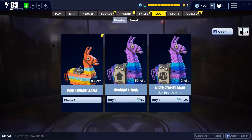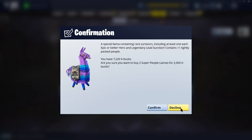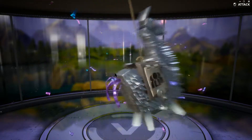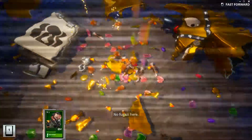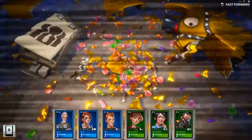How about we open up some llamas? We've got a couple of Super People Llamas here. This was just out not too many days ago — I picked it up and I got two Mythics out of it. So I'm going to try again and see what happens. The two Mythics I got were ones that I don't need, but two Mythics, so I'm hopeful. I think I just need one Mythic Marksman, and that's all. Then I'll have all Mythics in my Survivor Squad.